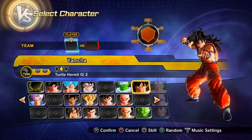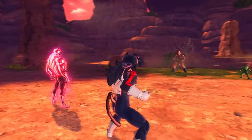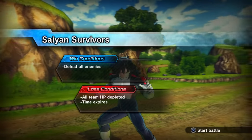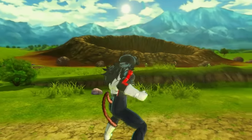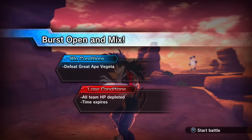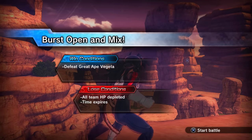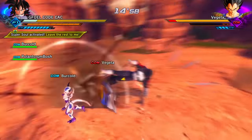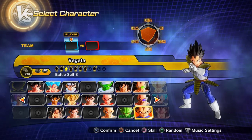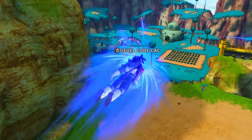Parallel Quest 9 unlocks through story mode progress and rewards Preset 3 of Nappa. Parallel Quest 10 — clear PQ 9 first — rewards Preset 4 of Vegeta. Parallel Quest 11 — clear PQ 10 first — rewards Preset 3 of Vegeta.